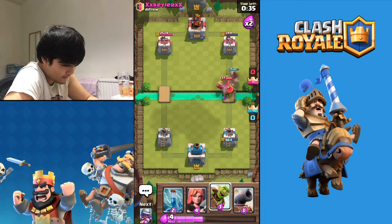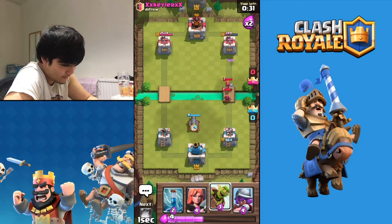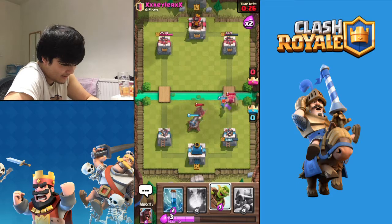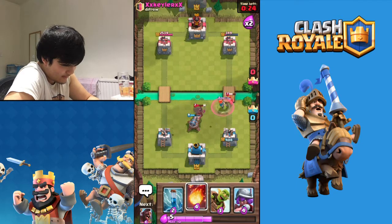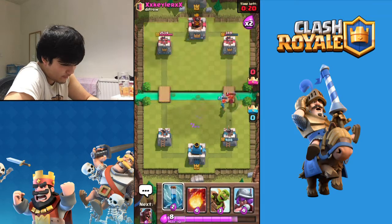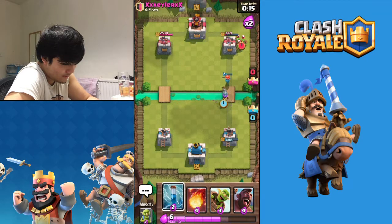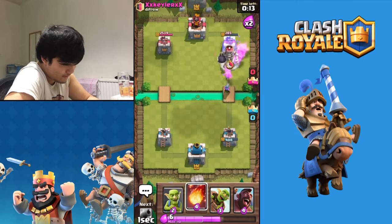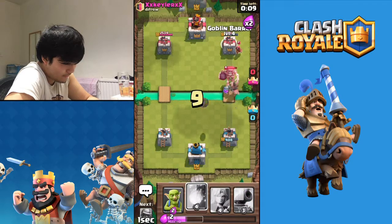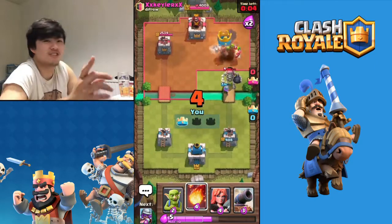Oh he's got a bloody Wizard - are you serious? Like 10 seconds ago he had a Wizard. I feel like this is the toughest game yet because it's the final game. Goblin Barrel! I'll wait for my Hog Rider - I should have zapped those Spear Gobs, let me just zap them now. Let me go for Hog Rider and Goblin Barrel - Fireball that please! Yes, he's distracted! Yes, the Goblins!